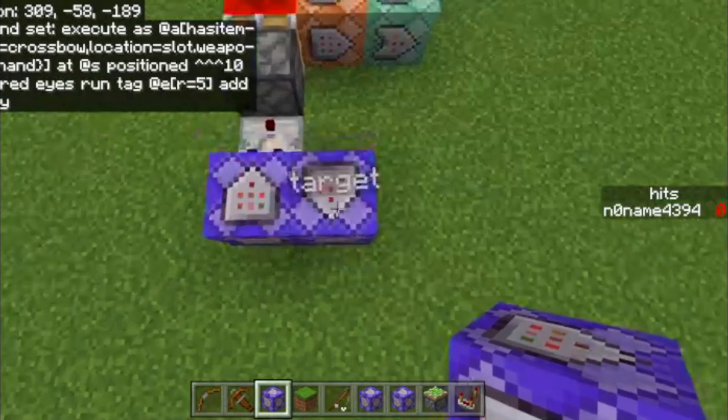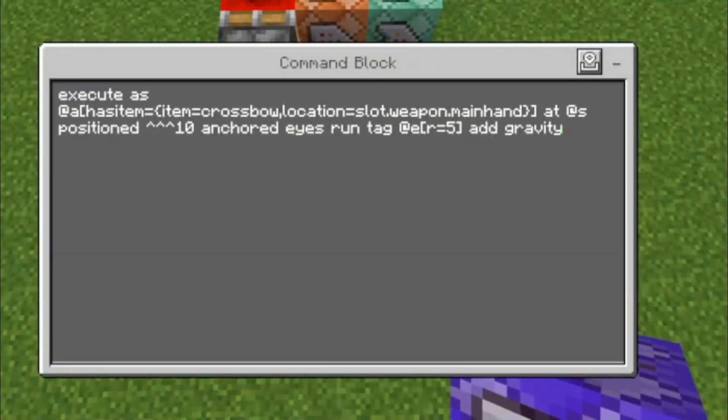We start with this command block here to target mobs and entities. The input is: execute as @a has_item equals {item equals crossbow, location equals slot.weapon.main_hand} as @e positioned as ^^^ 10 anchored eyes run tag @e radius equals 5 add gravity.